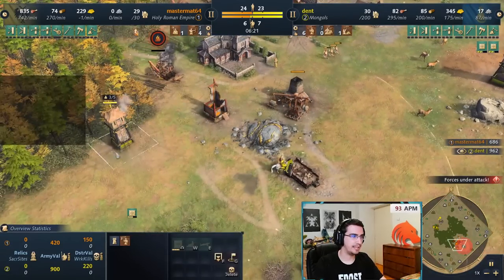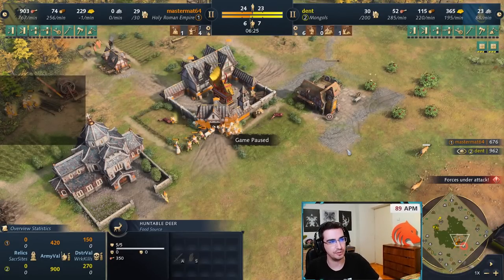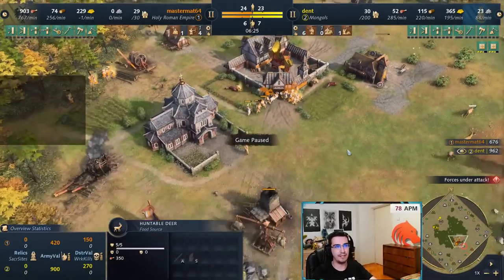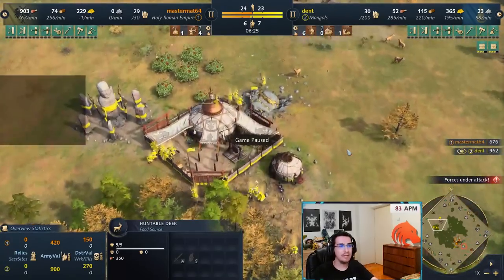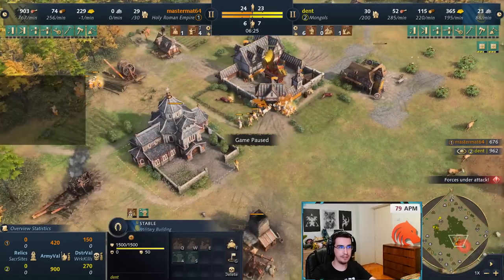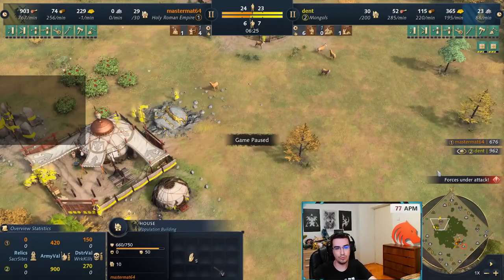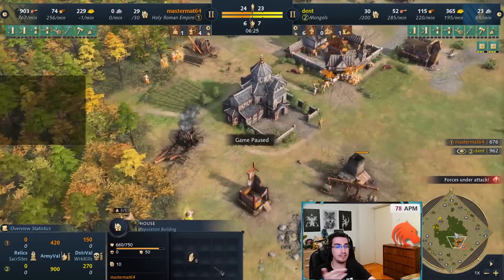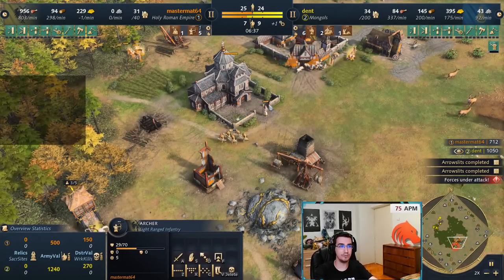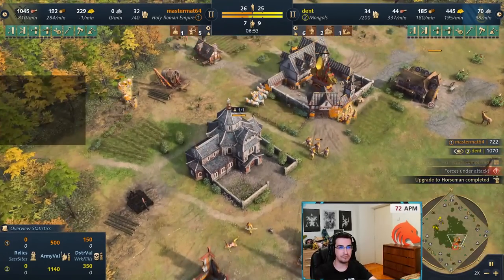I see the archer range, so I know what he's going to do — the response is horsemen as usual. He's trying to get wood; I do a cute trick setting his lumber camp on fire and running low-HP spearmen back into the tower for raid bounty. I now have three spearmen in each tower and I'm upgrading both. He's completely surrounded by towers, HRE emergency repairs take a long time, and I've blocked his gold — he has nowhere to get it. At this point, at high level, the game is completely over.